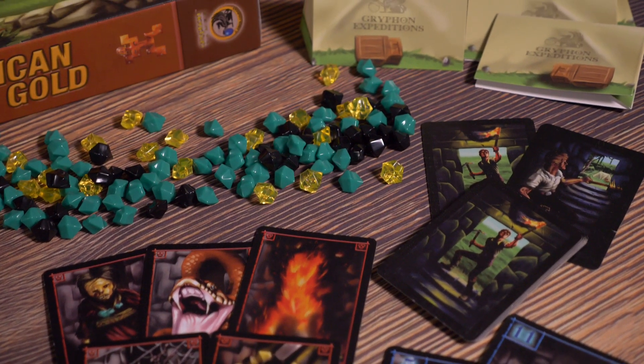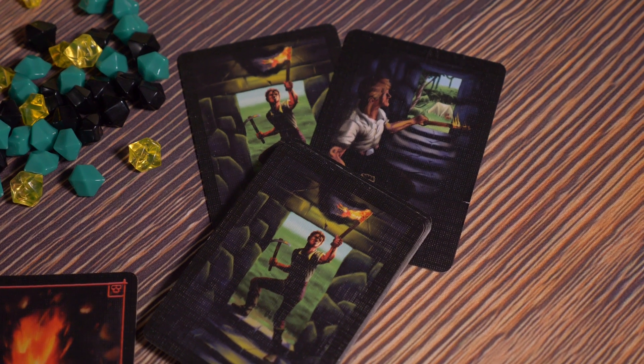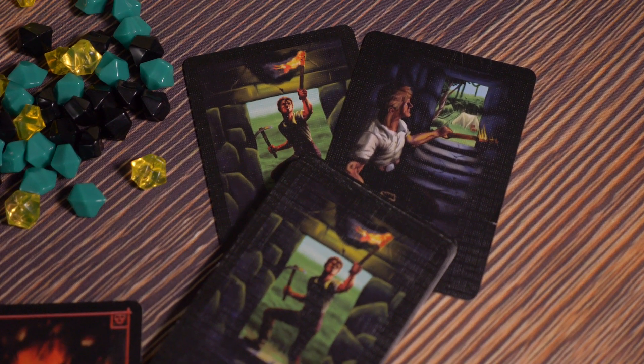The simple idea is that you're running into this place to get these artifacts and gold and try to make it out alive. You have two cards — one that says keep going and one that says head back to camp. You reveal which one you're doing. If you're headed back to camp you can take whatever gold or treasure you've gotten and it's safe, but if you keep going you might be the last one in there and get all the gold to yourself. Greed kind of kicks in.